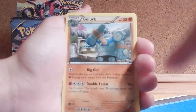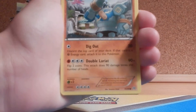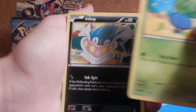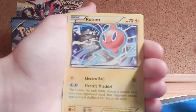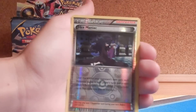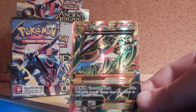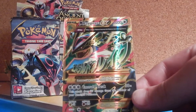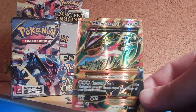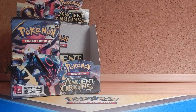Pack one has: Quagsire, Golurk — I'm surprised that's a common, it should be at least an uncommon — Ralts, Oddish... I think I see something shiny, guys. Inkay, Ace Trainer, Dangerous Energy, Rotom, Hex Maniac, Reverse Inkay which is an uncommon. And the set symbol is really cool — it's like a wheel but cooler. The Mega Rayquaza EX Shiny Reprint Ultra Rare! I have a bunch of sleeves. The first pack has this amazing card!